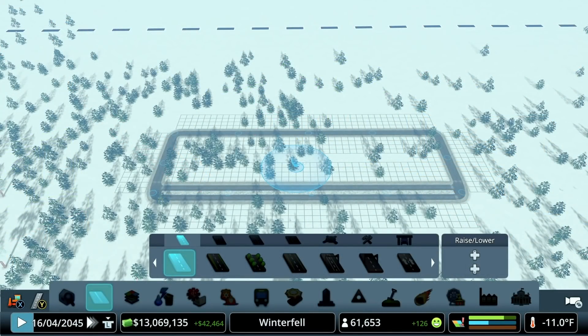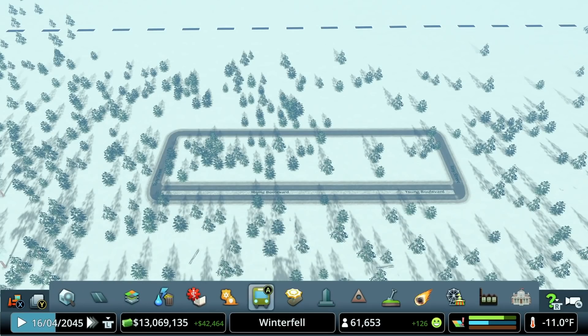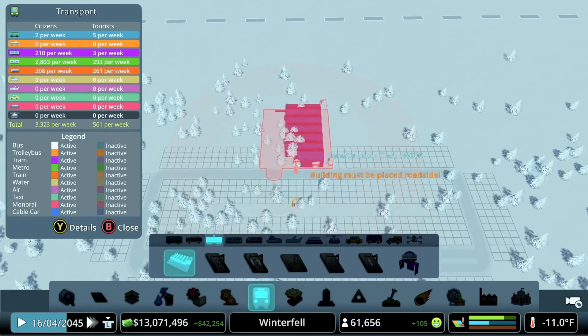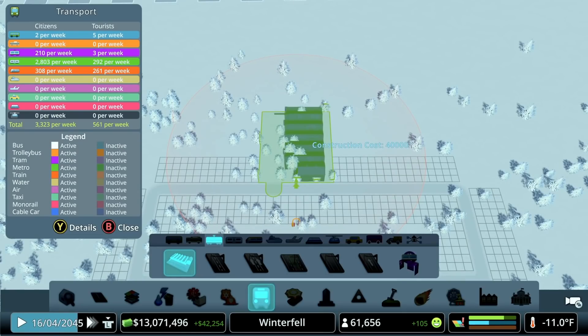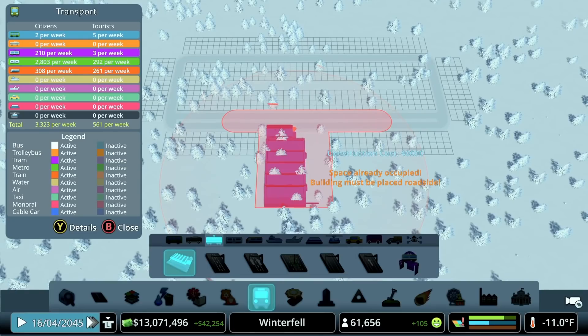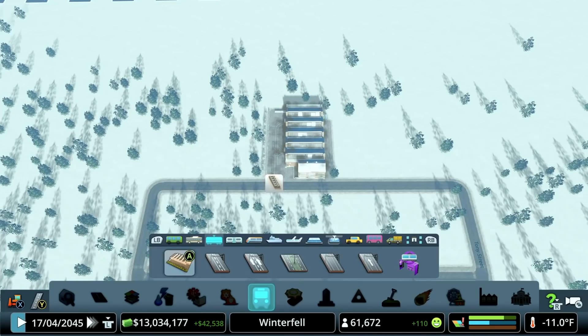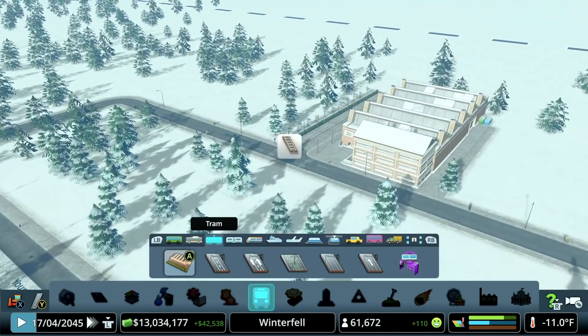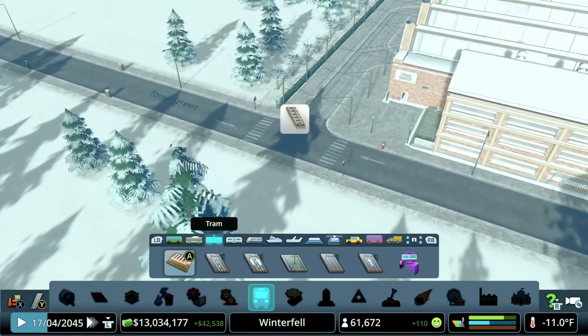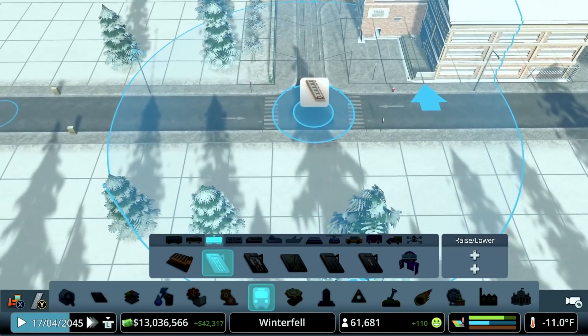I've come off to the side of the map here and done a basic road layout just to show this in action. Head over to the transport tab and drop down our tram depot connected to a road. This could be connected to a four lane or a two lane — it is up to you. Just like with the trolley buses, we'll get that little error pop-up saying this is connected to a road that doesn't have tram tracks.